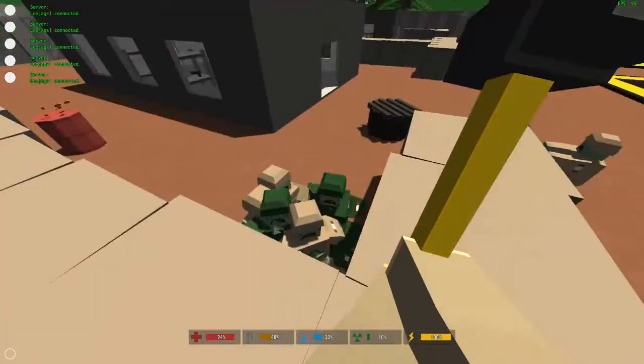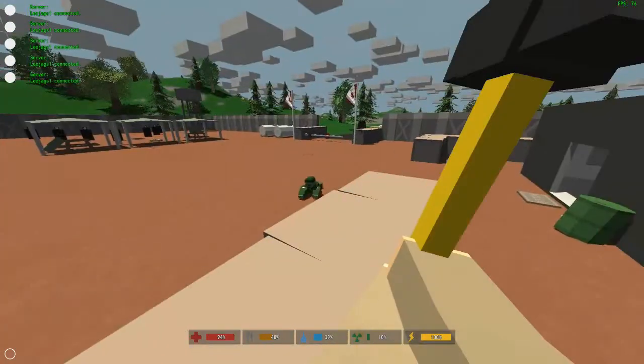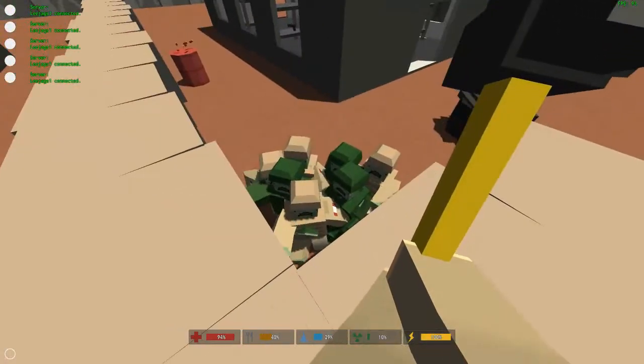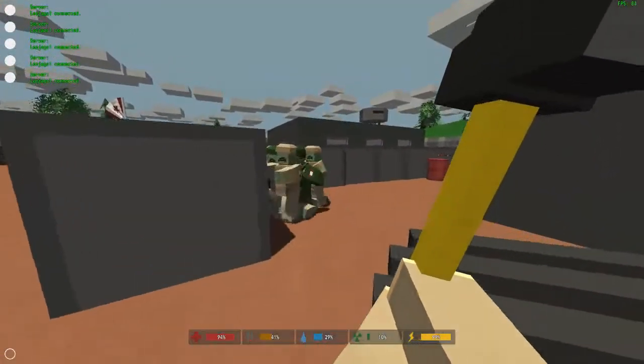And then what you want to do is get out a sledgehammer, because if you get a sledgehammer it's a one-hit headshot. So if you hit him in the head it will kill him instantly. And why you want to come to the military base is the military zombies give you more XP than normal civilian zombies.